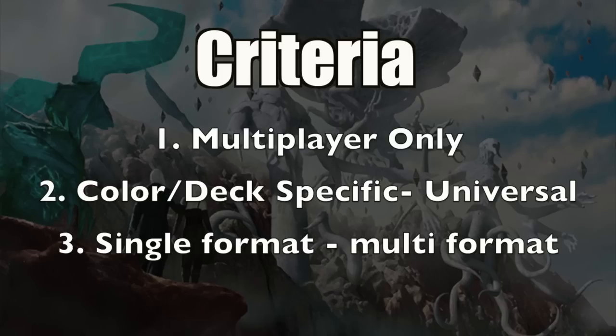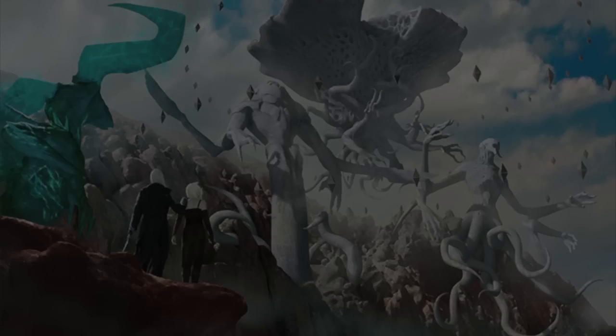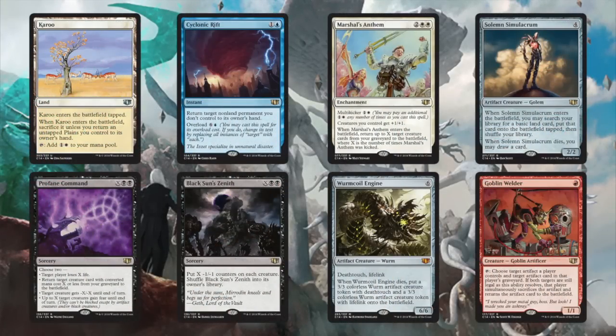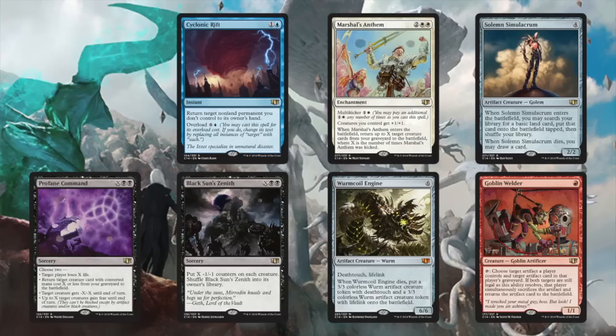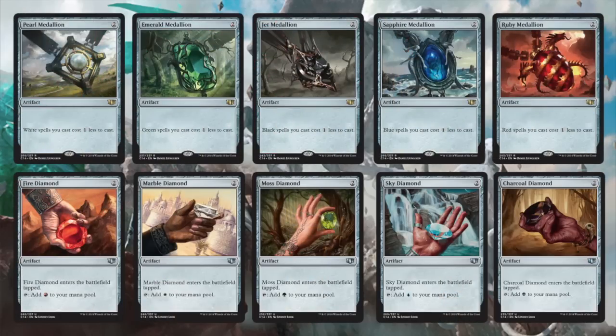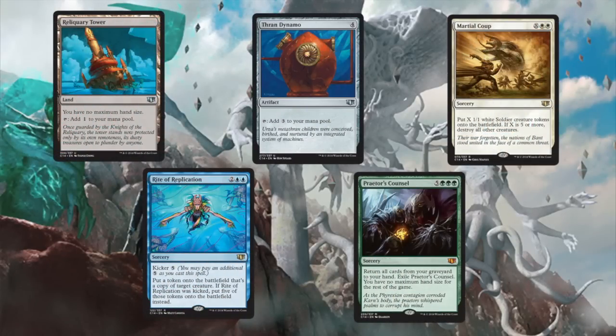A lot of people asked me to do an honorable mentions list of the reprint cards. I'm just going to list them here so you can see which ones I'm most excited about. Wormcoil Engine is a huge reprint. The Kheru lands are really cool to see brought back. Skullclamp is amazing, the Medallions are amazing, Chaos Warp, Goblin Welder. Drana is my general, so I love seeing her, and hopefully more Mono Black players will take advantage of her. And Cyclonic Rift — these cards are super powerful and I'm amazed they're all being brought back together in one Commander 2014 set.